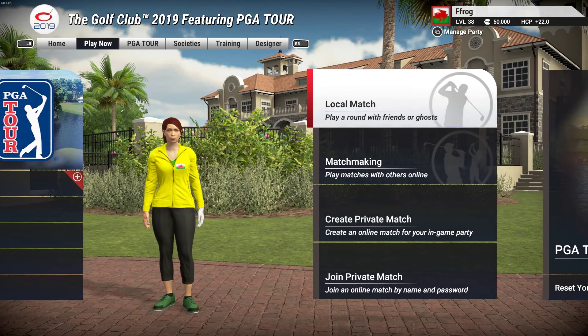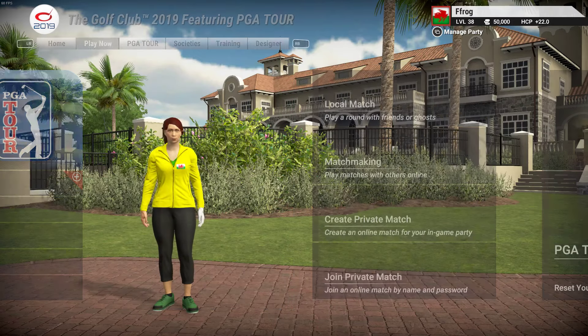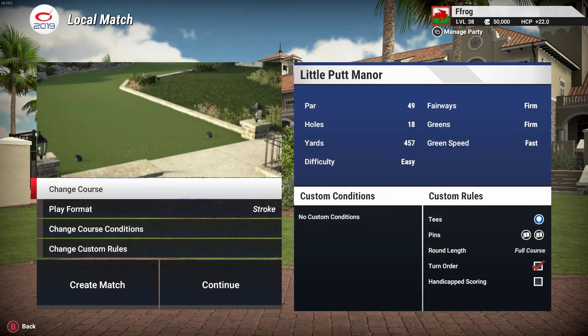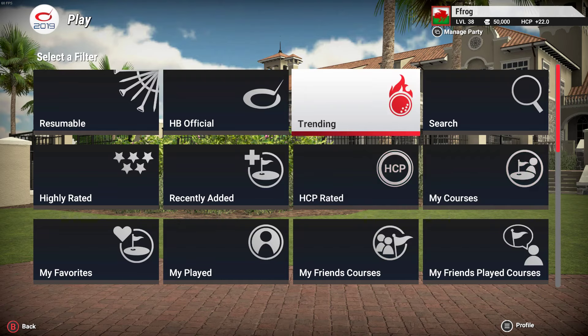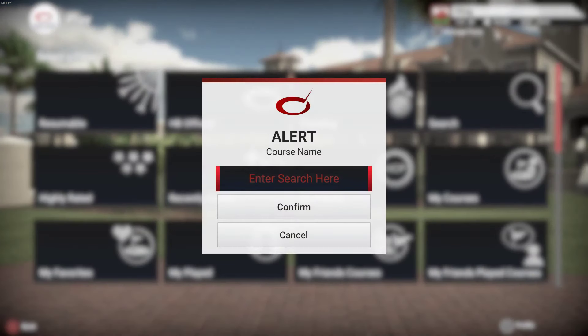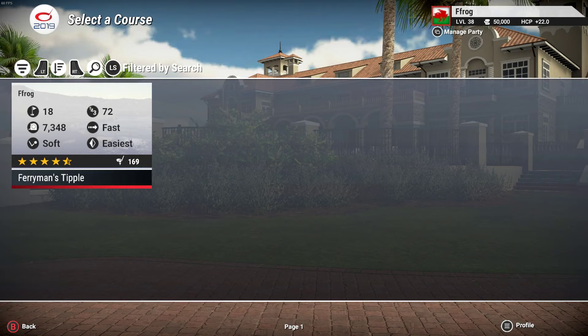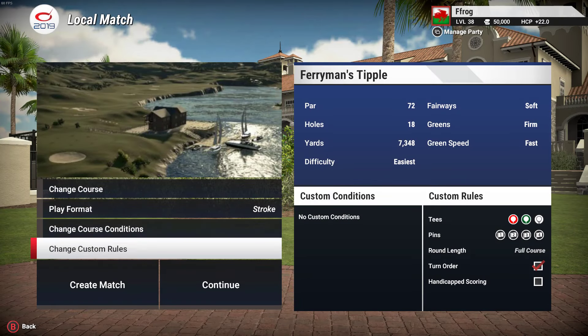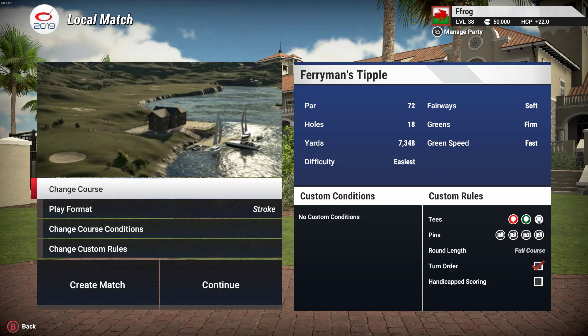This is The Golf Club 2019 and I'm going to play a round on my latest course which is called Ferryman's Tipple. Let's change the course — if I find it, I can look in my courses. If anybody else wants to find it, go to search and type in 'Ferryman' and that should get you there. I published this probably a week and a half ago and it's got about 170 plays — that's not bad, it's overtaken my previous course and I think this is a better course than that one.